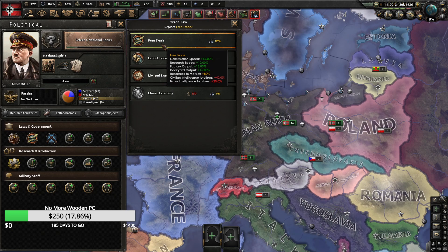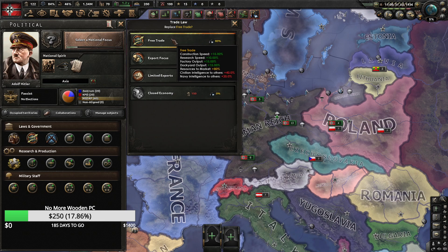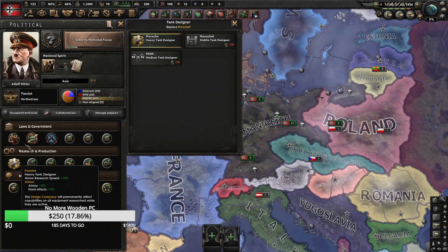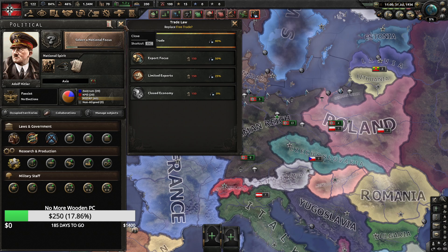I think it's because of the ahead-of-time research penalty. As Germany, you start off with limited exports — that's a research speed of +1%. If you go free trade, that boosts it up to 10%, so that's a 9% research bonus. Picking any of the designers gives you a +15% research bonus to armor research specifically, but you always go free trade first because you get all the other buffs as well.